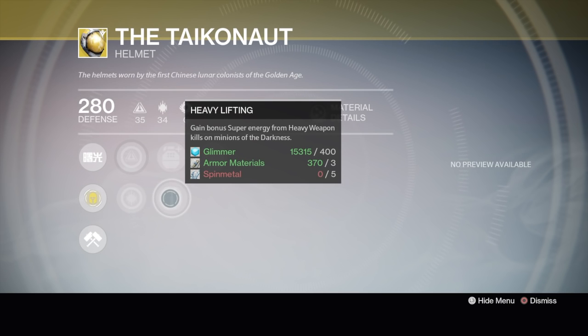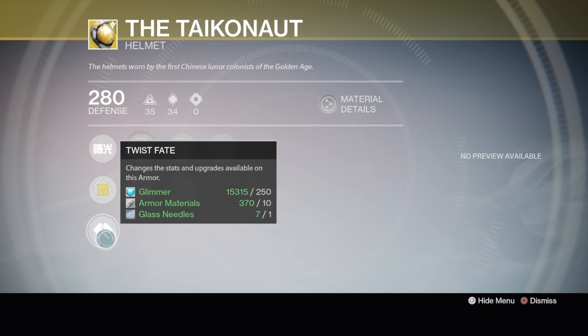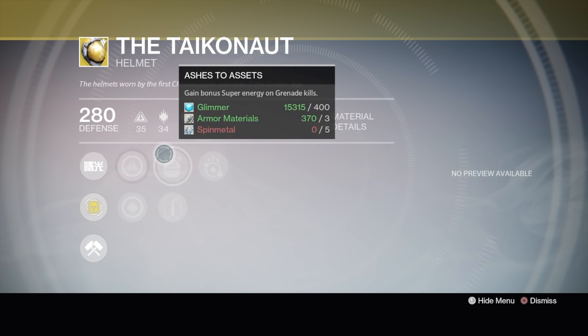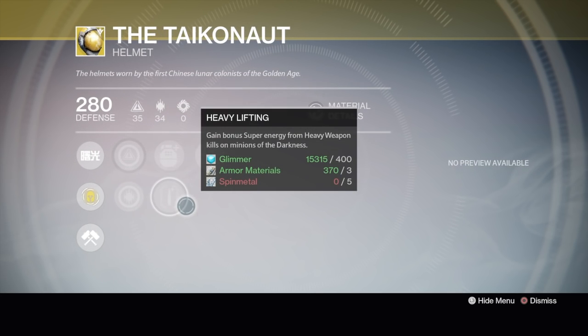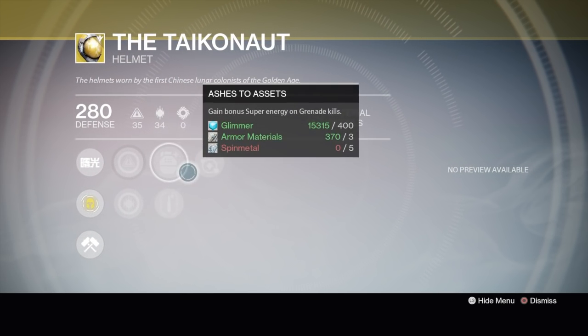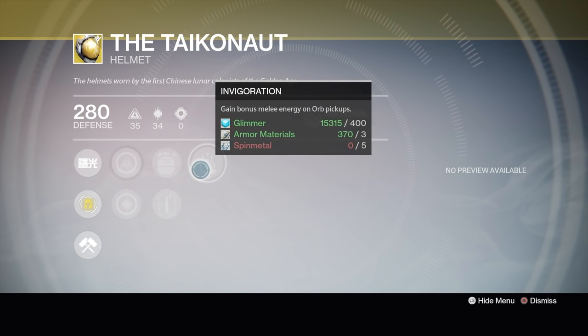Intellect and discipline, Ashes to Assets — bonus super energy from grenade kills. Heavy Lifting: gain bonus super energy from heavy weapon kills, and Invigoration. I would buy it and re-roll it with glass needles so you can get Inverse Shadow. You don't want Ashes to Assets or Heavy Lifting — you want Inverse Shadow for PvE so anything you kill gives you more super energy. Once you level everything up, when you use glass needles these perks change but you don't have to re-level them up.